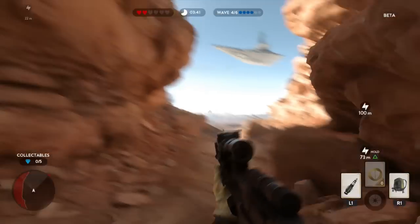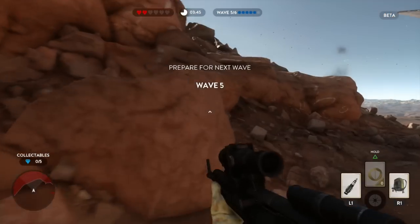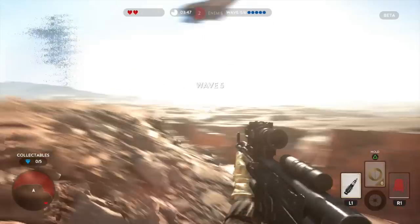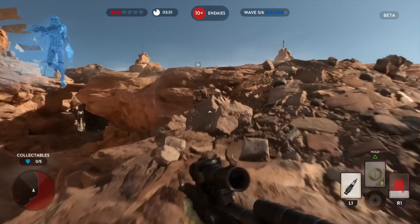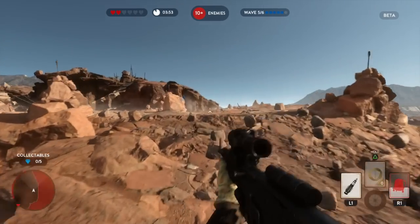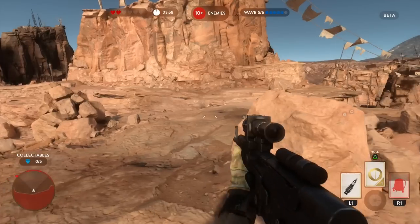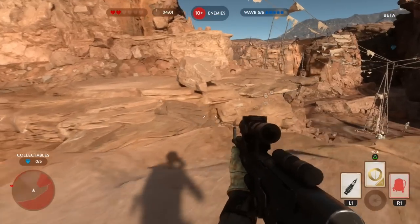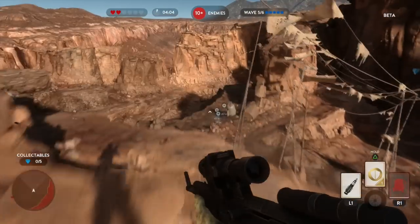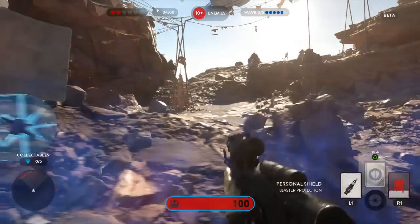The time to kill in multiplayer was not that bad — not too fast, not too slow — and you definitely got rewarded for accuracy and going for the headshot. There's a power-up right up there which we're going to go get. In the middle where it says 'hold triangle' there's a card I can't use just yet because I've got to pick up a power-up first. I'll go get it — that's going to give me on this particular loadout a personal shield. I'll wait until we get some stormtroopers attacking and then fire it up.